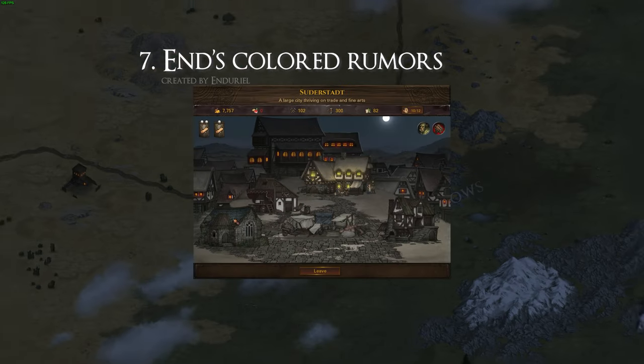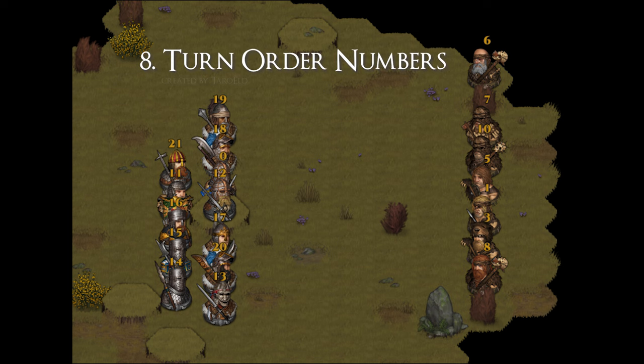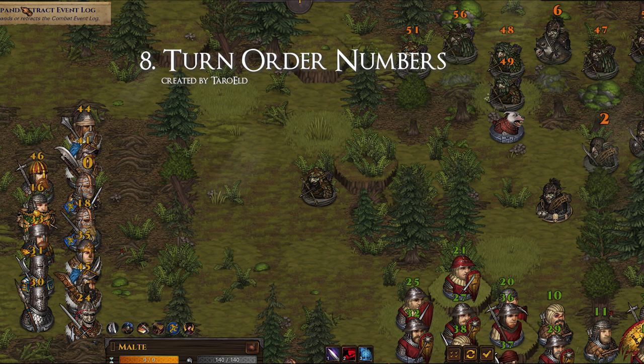Colored Rumors is another great quality of life mod that lets you see important information very quickly when you're spending money on Tavern Rumors. Locations will be colored in blue and famed items in red. Another honorable mention is Turn Order Numbers. I personally don't use it as I find the numbers a bit too distracting and taking away from the vanilla visuals, but you might find it interesting if you want to know on the get-go who goes when in their turn.